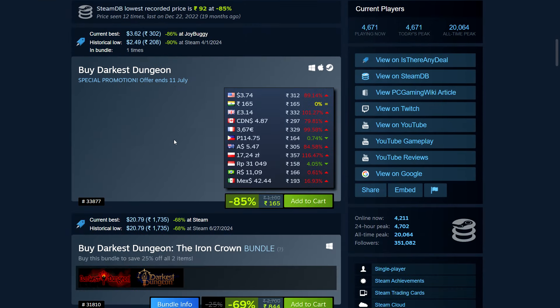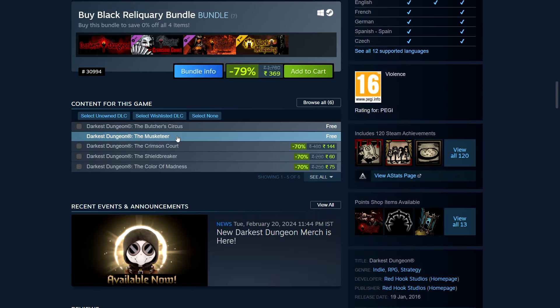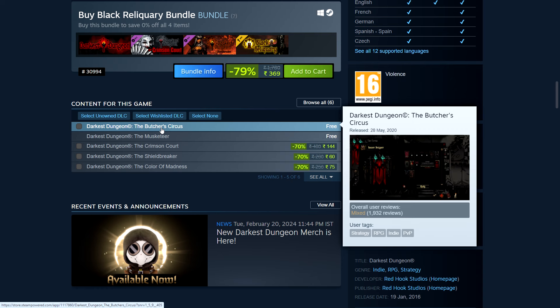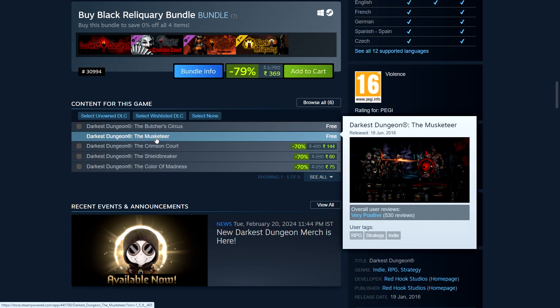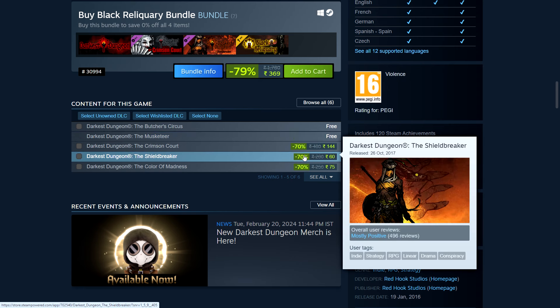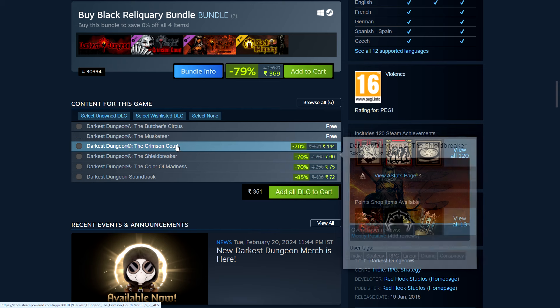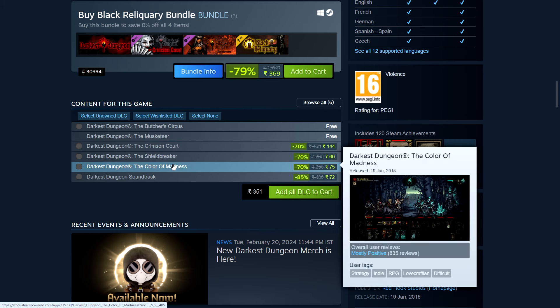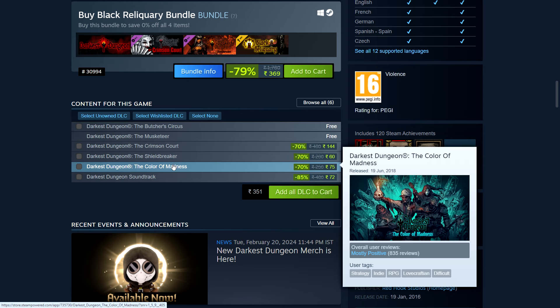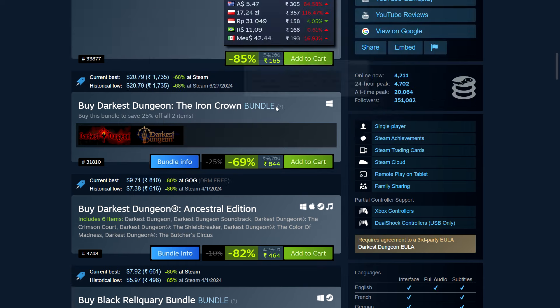This is currently on a great sale — 85% off. You can get the base game, and there are a few free DLCs: The Butcher Circus is basically a PvP mode, the Musketeer is another hero, and the Shield Breaker is another hero you can buy. Then the Crimson Court and Color of Madness are two further areas you don't need at the start. The Ancestral version is the complete edition which has everything.